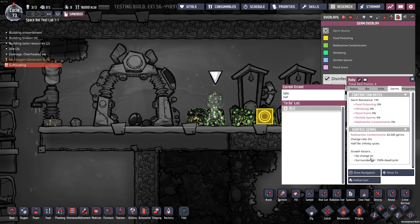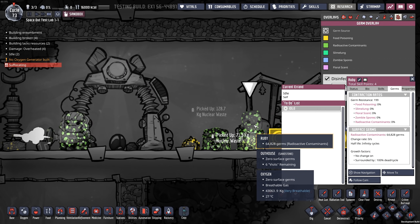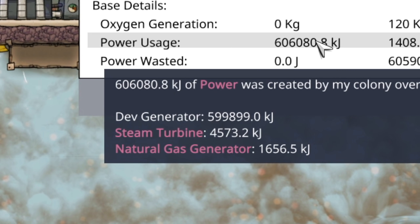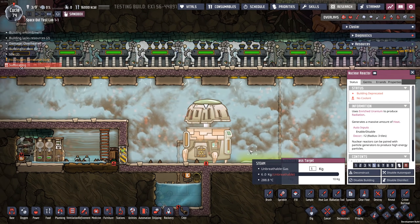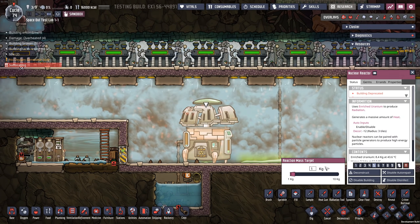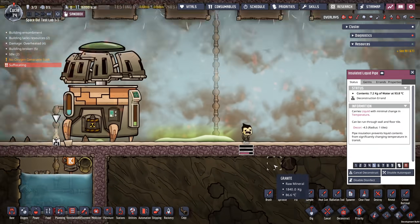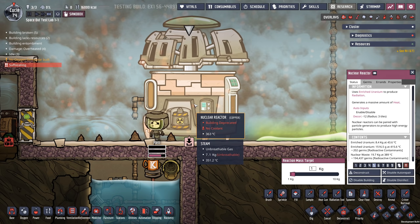My dupes are set to immune to diseases which is probably why Ruby is doing fine, but you can see the radioactive contaminants on the surface. Out of curiosity, how much power were we able to generate? Four thousand five hundred and seventy-three kilojoules. Theoretically if you turned it down you'd produce less power - I think that's the idea behind the reaction mass target. My question now is: what happens if we deconstruct the input pipe and stop it from getting water? Come on Ren - initiating meltdown.